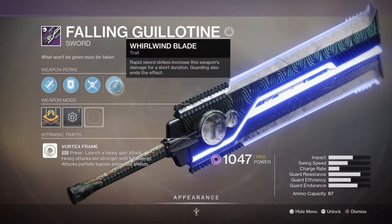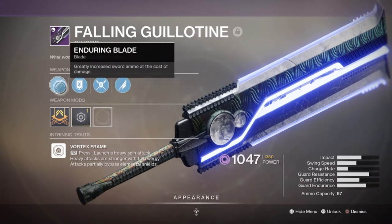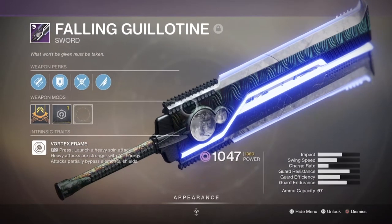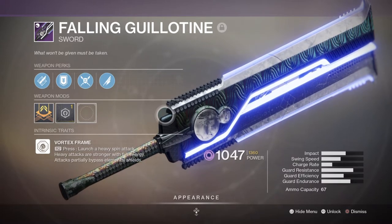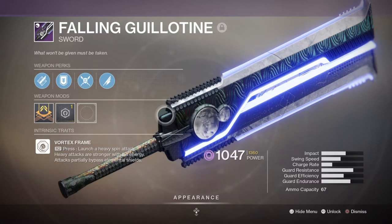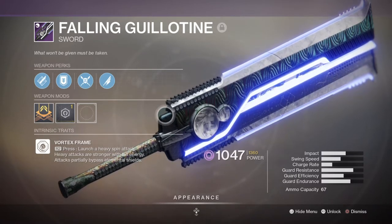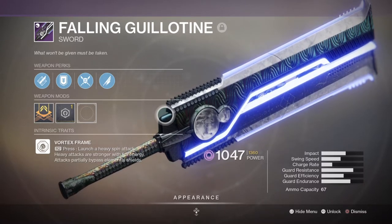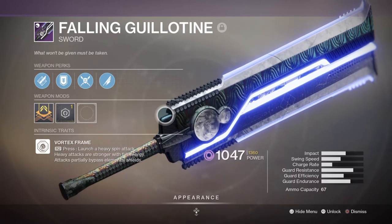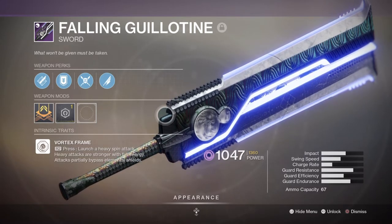For the heavy slot, I've gone with the Falling Guillotine sword with Whirlwind Blade and Energy Transfer, mainly to be used when facing bosses or ultras. This weapon will provide a massive damage boost against anything you go up against, and it's perfect to use after you've finished your super against a tough enemy — stacking your damage to take out a large chunk of a boss's health in a short timeframe. Energy Transfer gives back ability energy upon blocking, which is worth investing in.